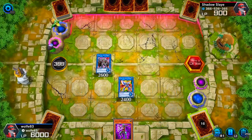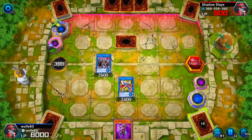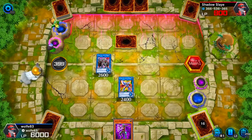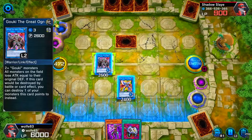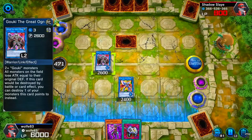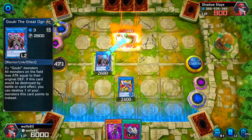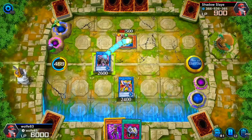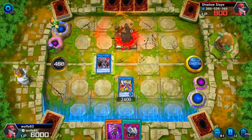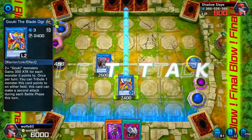Let him take his turn and see what he does. It's practically over. Going to battle phase — I want to activate the effect, and now we go for a direct attack. It's over.